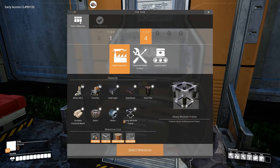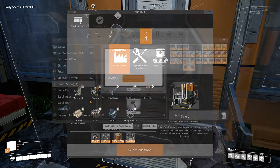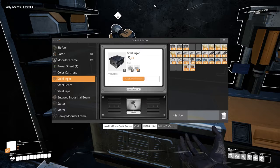The first milestone in tier 4 unlocked steel production. This video will be showing steel ingots, steel beams, and steel pipes automation. Steel ingots require three iron ore from an iron ore node and three coal in order to make one steel ingot.